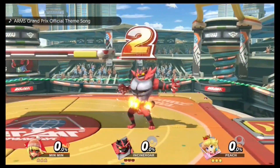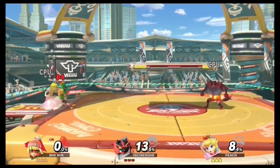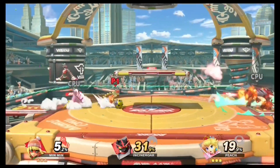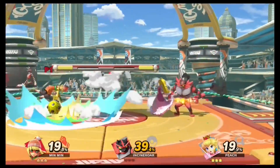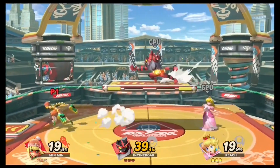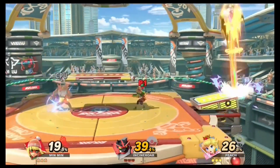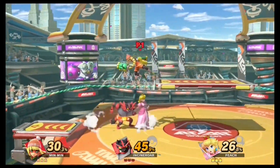Today, we are going to be taking a look at Super Smash Bros. new DLC, Min Min. She is a part of the second Ultimate Fighter's Pack DLC available on the Nintendo Store for $29.99, or you can purchase her individually for $5.99. With Smash reaching a roster of over 80 characters, is buying the Min Min DLC worth a smash or a pass?